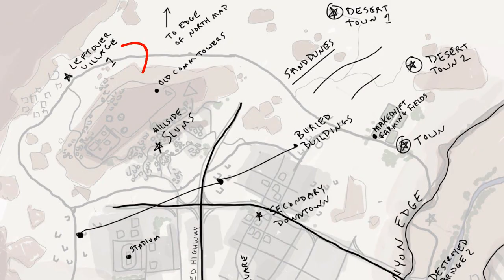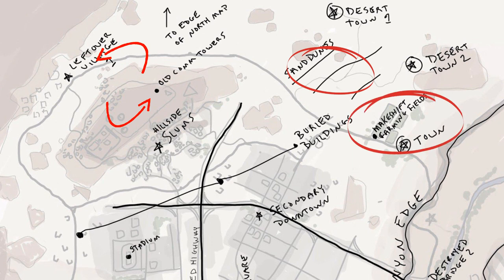Heading west to east across the north of the map, we have a leftover village. Slightly further east of that, we have old comm towers, potentially being the perfect location for a sniper's nest. To separate secondary downtown from two desert towns in the northeast corner of the map, we have some sand dunes, makeshift farming fields, and another small town.